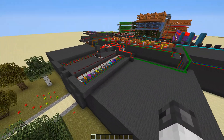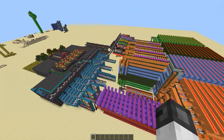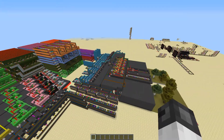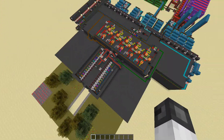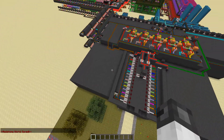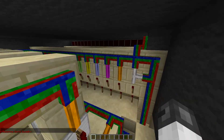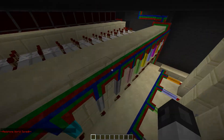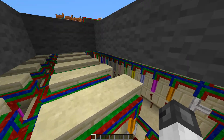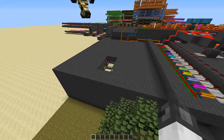We used a mod called Red Logic to build this. It only took us about 30 hours. Over here, this little box before the bigger box is the room where you press the buttons. Down here, this selects every number — all 16 numbers — and wires them into binary. So instead of having 16 separate lines, it's five lines that contain different codes according to which number you've chosen.